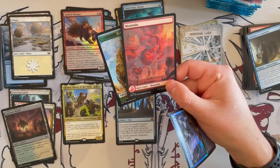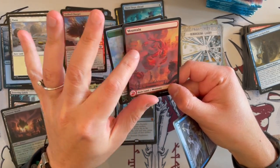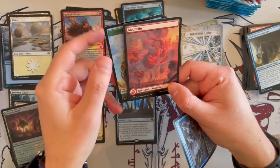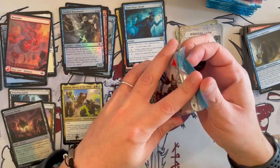And then — a full art mountain. Quite nice. I like how they did the mana symbols just overall in the outlines or in the planescape. Really, really nice.